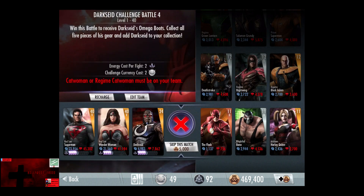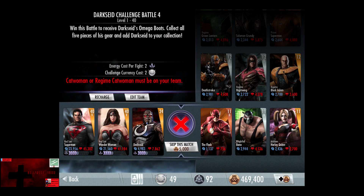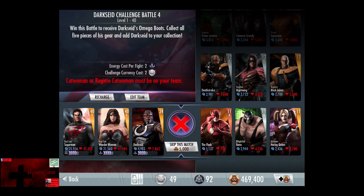In the fourth challenge, Catwoman or Regime Catwoman must be on your team. All the cards start off at level 11, going up to 22, and they keep the promotions that way. The first card is bronze, after that it's two silver and a gold. The gold card never gains a promotion.